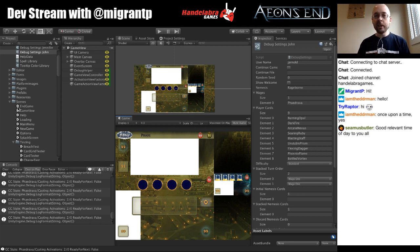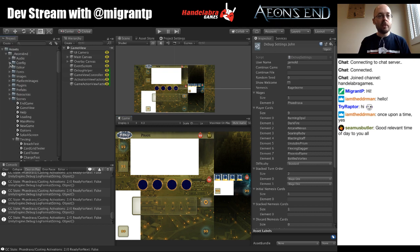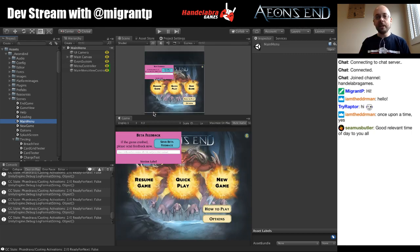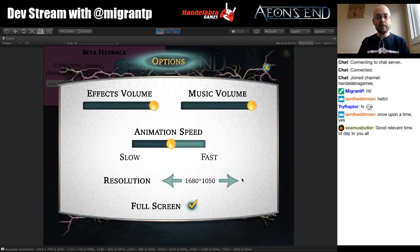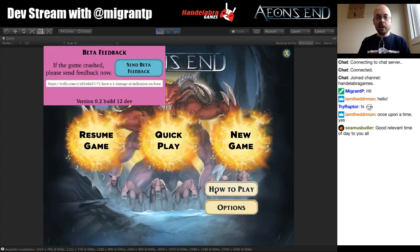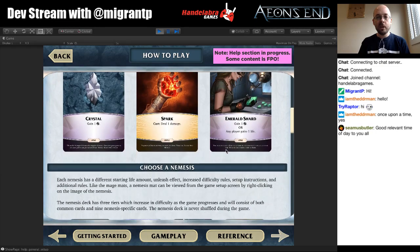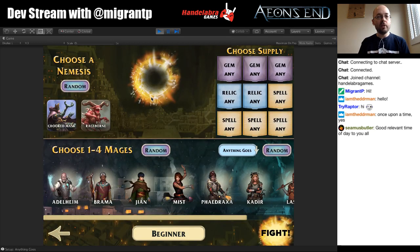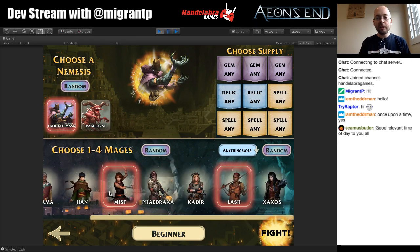The first thing I want to show is a few of the new things added to the game since the last dev stream. I think last time there probably wasn't an option screen, so that's a new thing — not super exciting, but it's a big part of game development. We also have a how-to-play section with the rules that Jennifer has been working on. And I'm going to pop into the new game screen where we've added a lot. You can now randomize individual sections, choose a random nemesis, choose random mages.